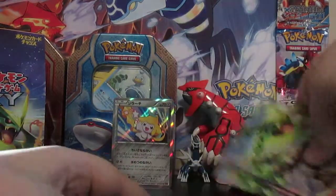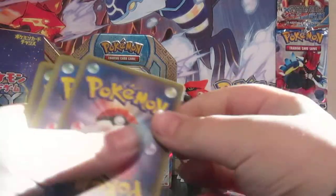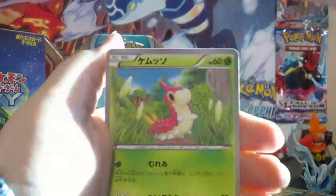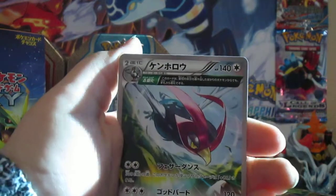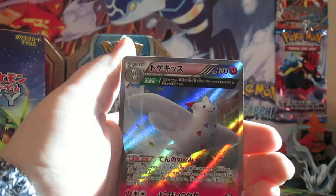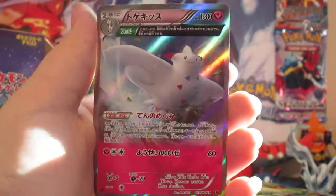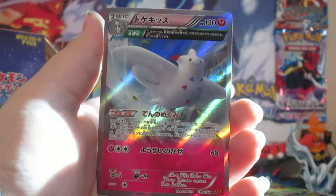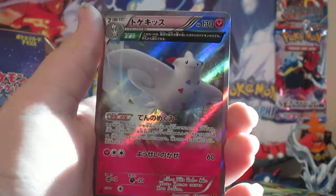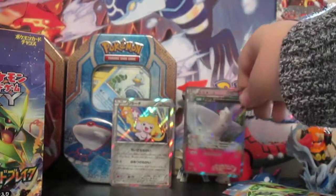Another zero. One from the back. We have a Nincada, Castform, Wurmple. An Ancient Trait — Unfezant, I think? No, that's not Tranquill — that's Unfezant. Yeah. Ancient Trait Unfezant, and a Half Art Ancient Trait Togekiss. That is very cool. That's an awesome art. With a 60 damage attack, I have no clue what its ability does, and I don't know what its Delta something is — I can't remember. And it's first edition, so that makes it cooler.